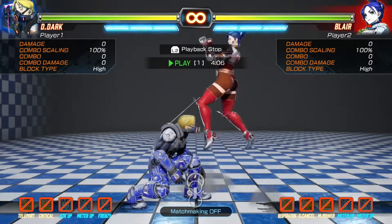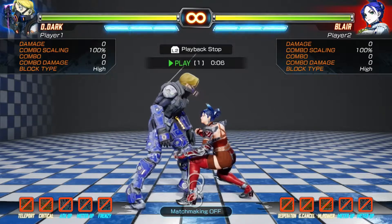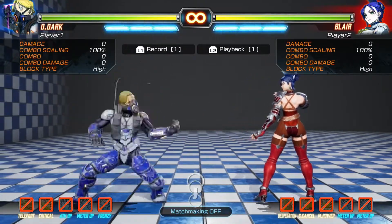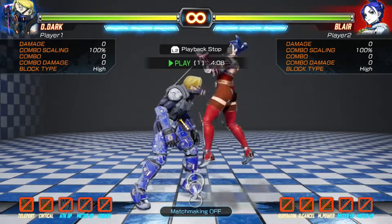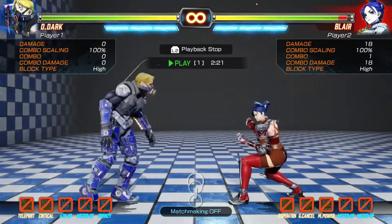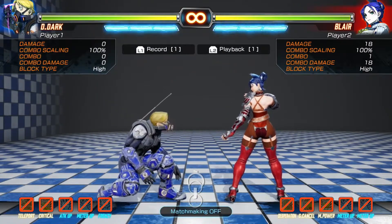I will show you an eight-frame normal, which is Crouch Fierce. So if I stand block and then Crouch Fierce — pretty easy, pretty much an all-day affair. But if I'm Crouch Blocking and I try to let this rip, no good.